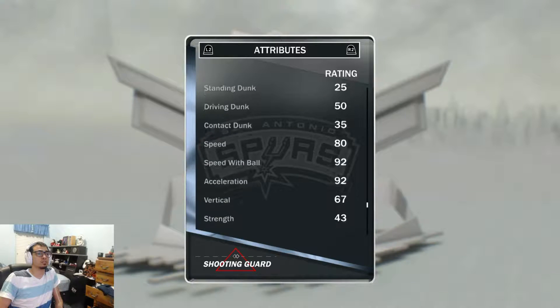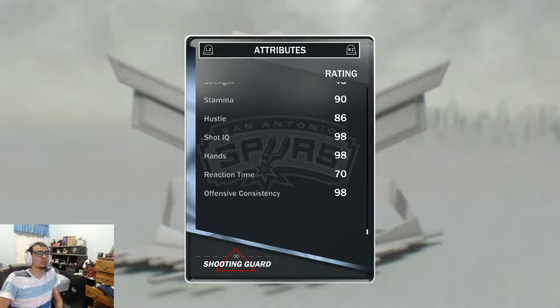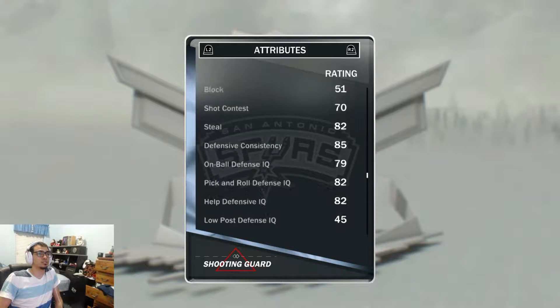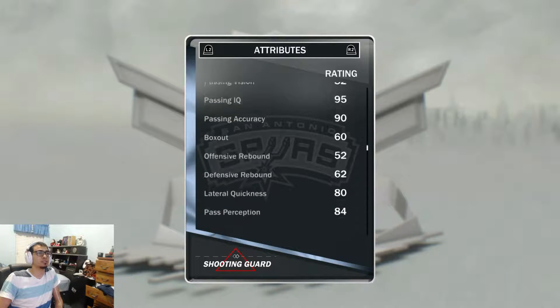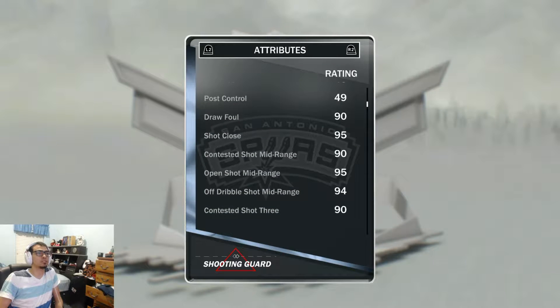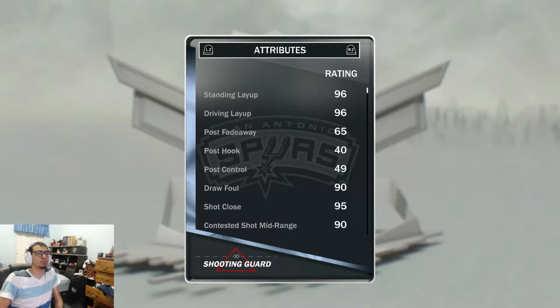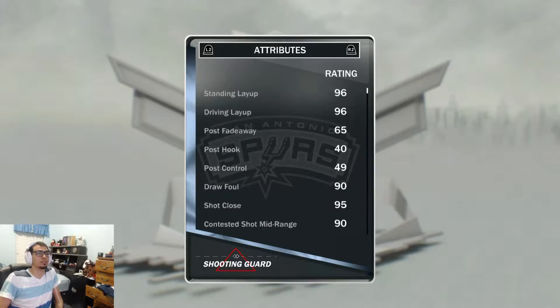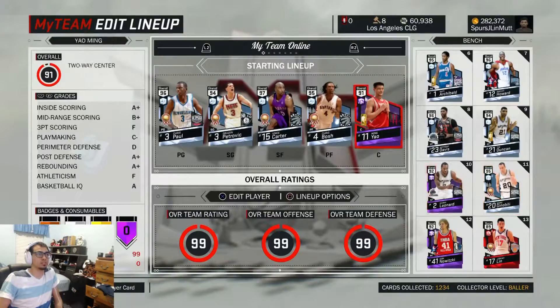Standing dunk is 25, driving looks not that good either. Where's the draw foul? I must be blind right now - I have my glasses on and even then I can't see. There it is - a 90 draw foul, right by the post. That's why I didn't see it, because I went to free throws and was looking closer there. 90 is not bad. Let's go test it out in freestyle.